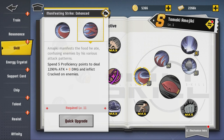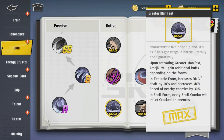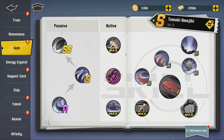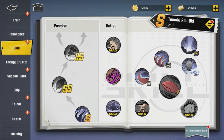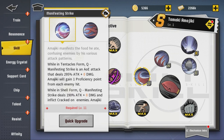Going back to his special real quick — upon activating 'Grid and Manifest,' Amajiki will gain additional buffs depending on his form. In tentacle form it increases damage dealt by 40% and decreases movement speed of nearby enemies by 30%. In shell form, every shell combo will inflict Cracked on enemies. Amajiki looks really good actually, and his attacks are nice. Each form switches his basic attack, with the tentacle form giving the AOE attack and a basic tentacle attack.